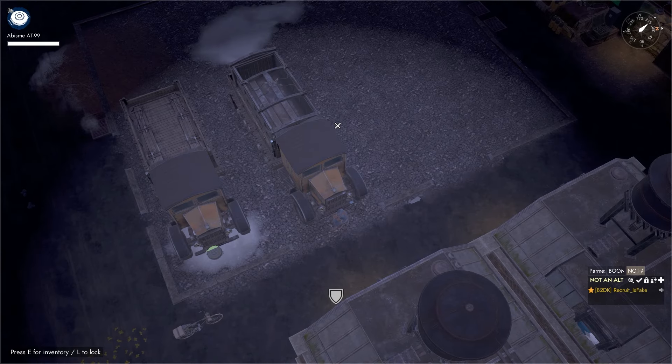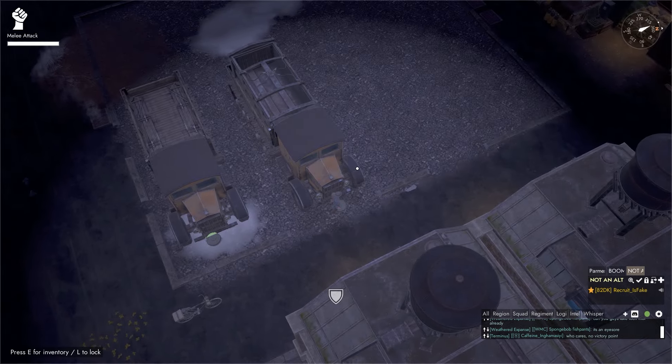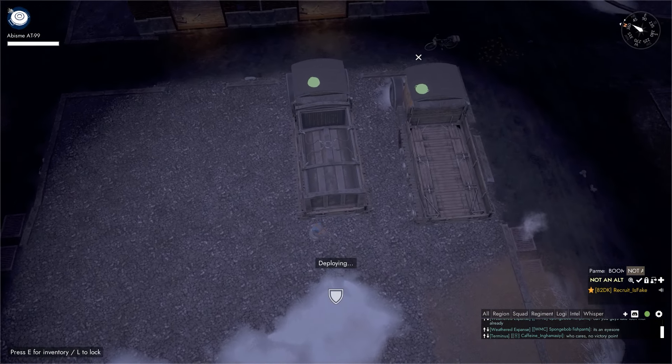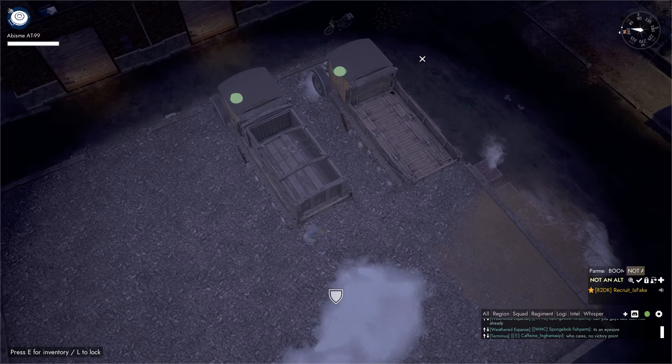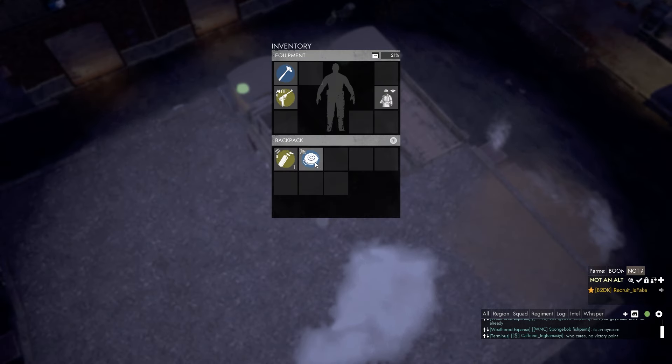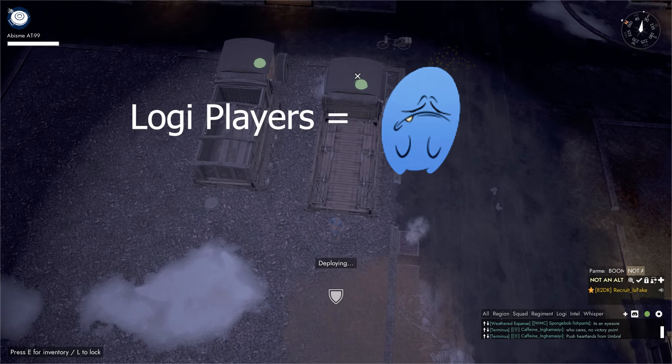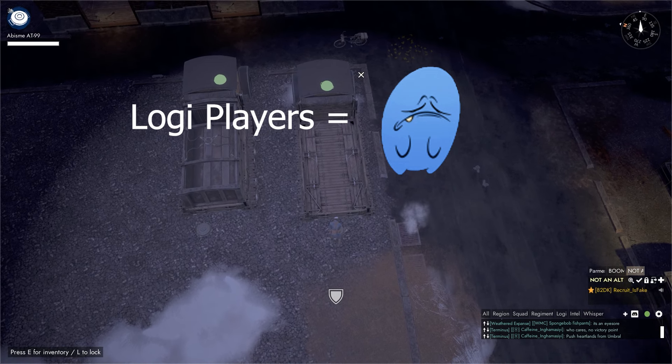Another fantastic tactic is to sneak into lodgy towns and place mines in front of and behind parked lodgy trucks. When someone hops in to use a truck, it will explode, destroying the truck and the driver inside. When this is done, it will cause the lodgy driver's morale points to fall to zero, making it likely that they'll log off the game.